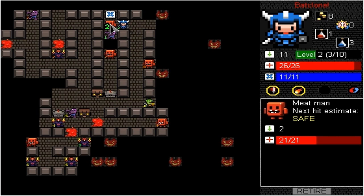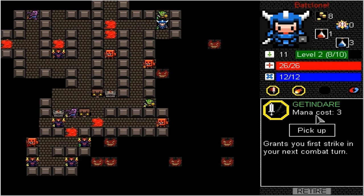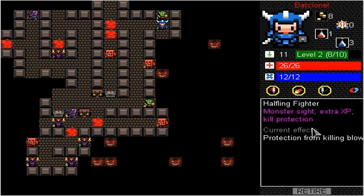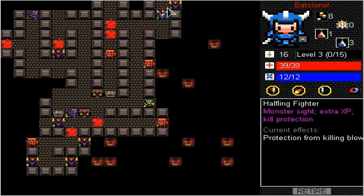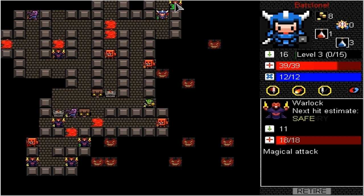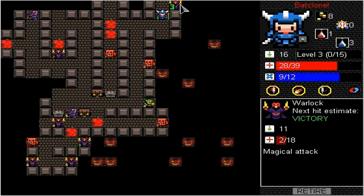These look like we can kill them. Right there it says next hit estimate: safe, which means we don't kill him but he won't kill us. You can see how much damage he's going to do on our health bar. Two strikes and he's down. Then we can kill the zombie. We got another spell — get into air, allows you first strike. This is a really good spell, we're going to keep this one, because when we have to fight back and forth with a monster, having first strike is always nice. We're level three now, so we can see level threes with our skill.